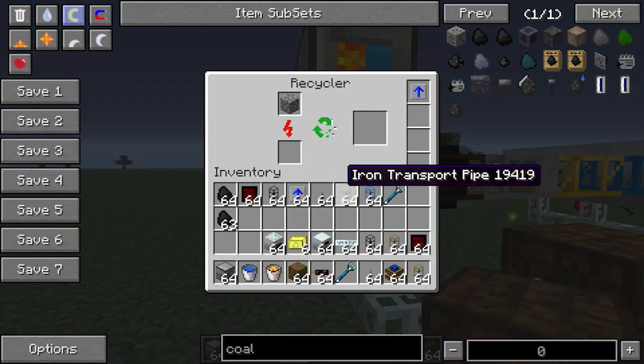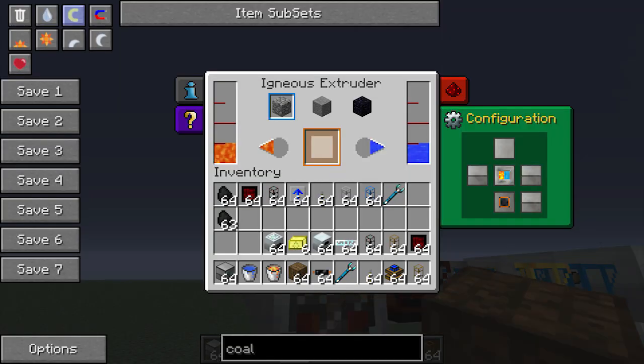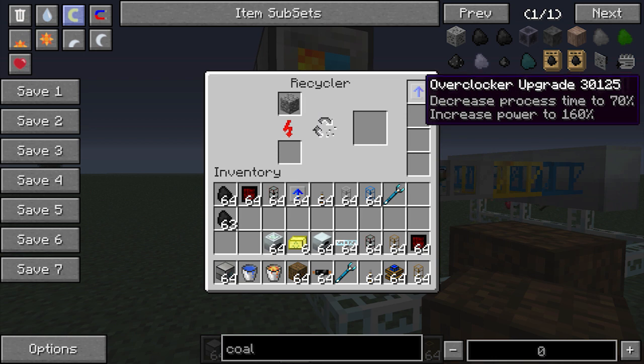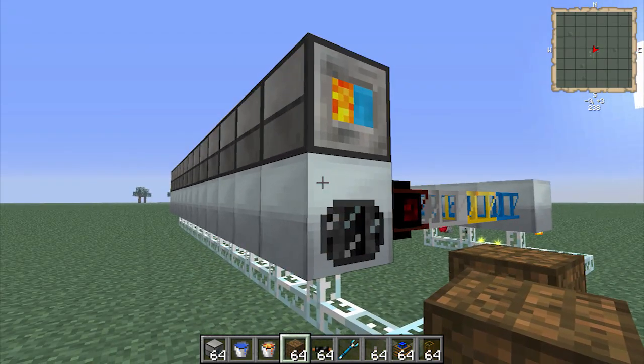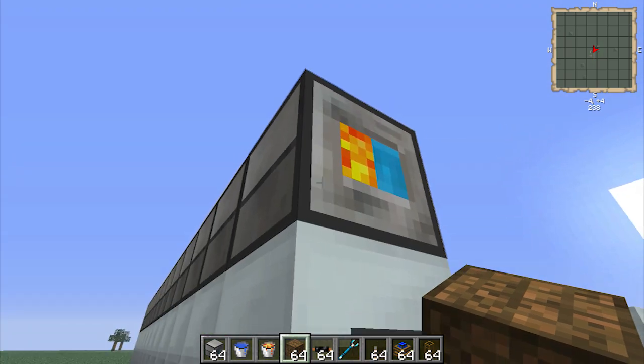You can also put overclocker upgrades in here to turn the scrap faster just so you can keep up with the igneous extruder. I wouldn't recommend any more than one, because you actually increase the amount of power that the recycler uses, plus one overclocker will essentially be as fast as the igneous extruder anyway.